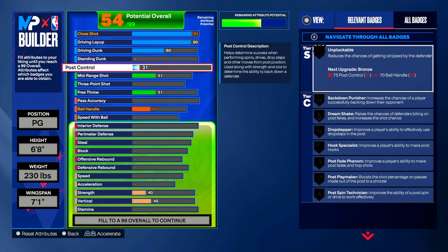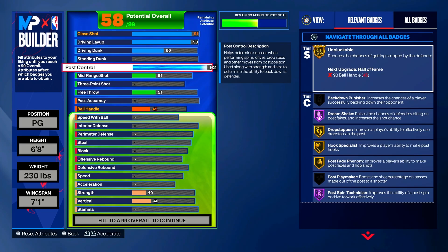Move to post control and put it up to 92. That gives you Gold Unpluckable (reduces chances of getting stripped), Dream Shake on Hall of Fame (raises chances of defenders biting on post fakes), Gold Drop Stepper (improves job steps in the post), Hook Specialist on Gold (post hooks), Post Fade Phenom on Gold (post fades and hop shots), and Post Spin Technician on Hall of Fame (improves post spin or drive effectiveness).